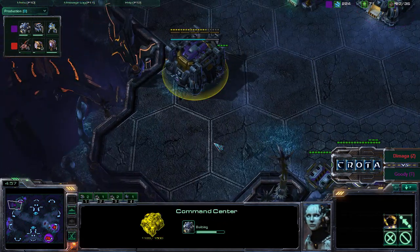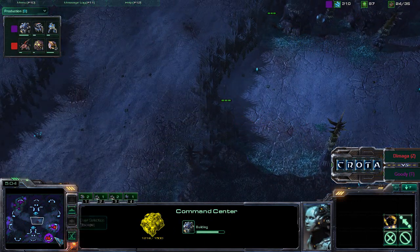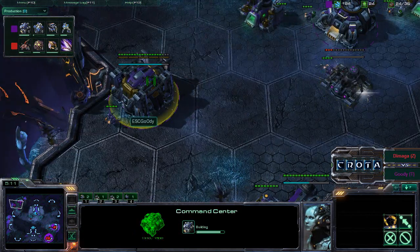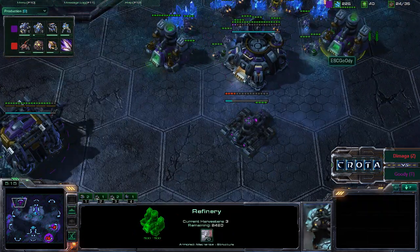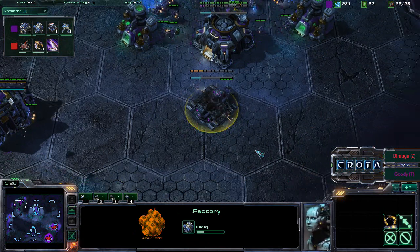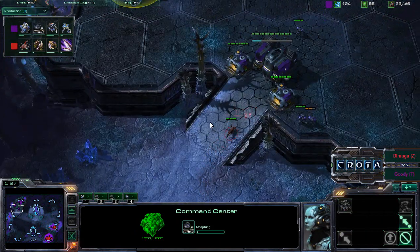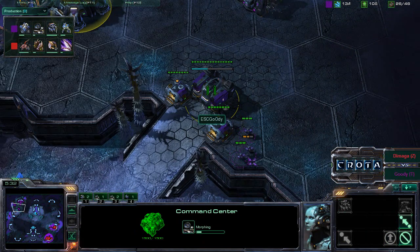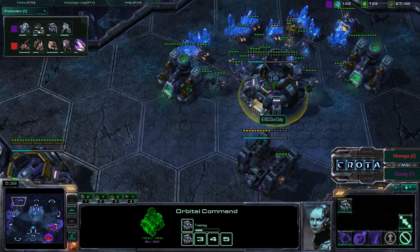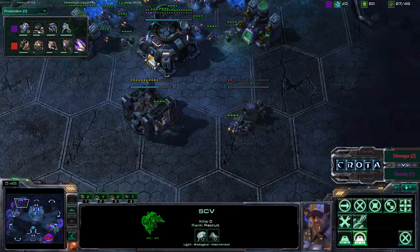Goody is running a very economic build here on Shakura's Plateau, wanting to establish his own Command Center and make this a prolonged macro battle. That factory is down, and Goody instead going into double Command Centers off of one barracks, late gas into mech play. I'm assuming we will see a second and third factory shortly. The second factory is now being built.